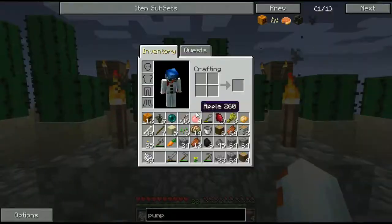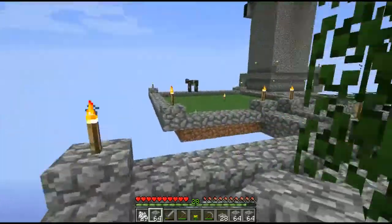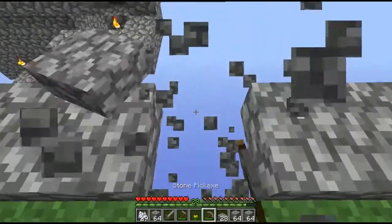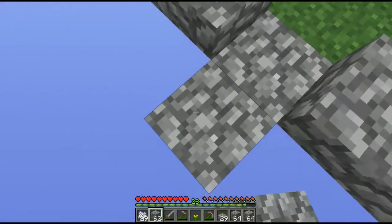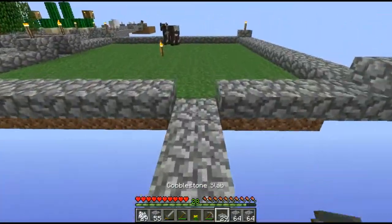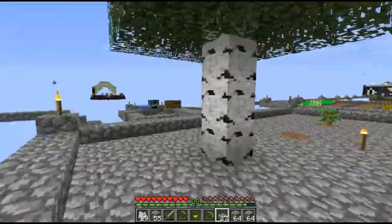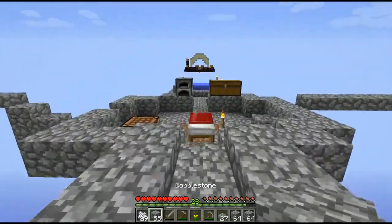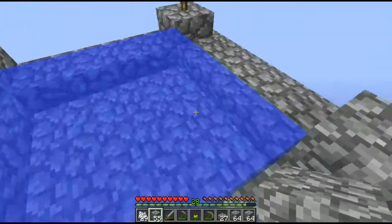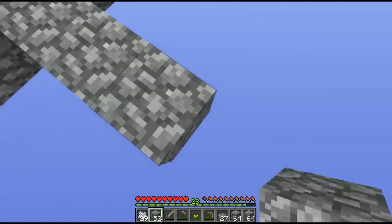We got our cobble to set up the enchantment chamber. Question is, where do we want it? We could build it right off the farm here. What I want to do is break this one and connect it straight here, just for easy access. Let's place it on the other side of the water. We need to make it exactly this size — that'll be actually fairly easy to do. I'll just have it come out a little bit to about here, and I believe it's seven across.